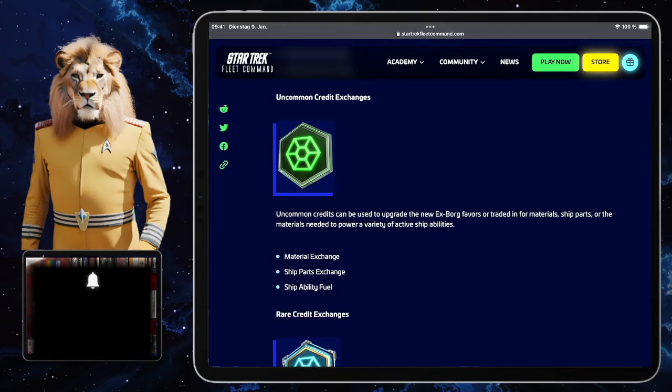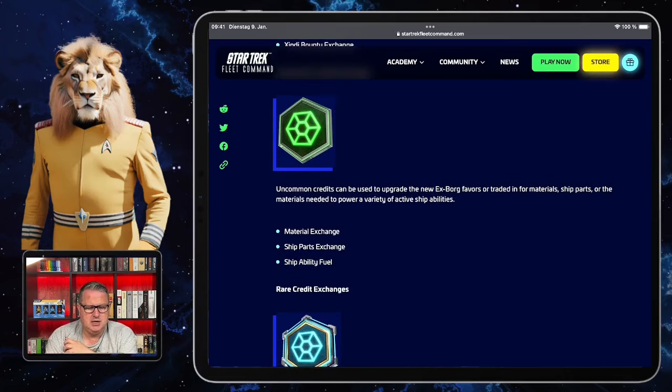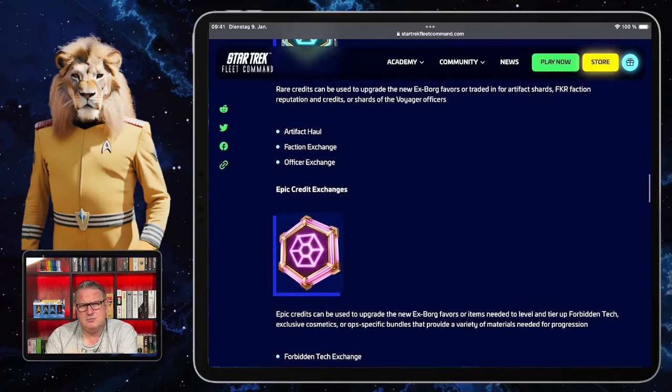Uncommon credits can be used to upgrade favors, or traded in for materials, ship parts, or the material needed to power active ship abilities — similar to the Bajorans. So there will be a material exchange, a ship parts exchange, and ship ability fuel. Rare credits can be used to upgrade the new XBOC favors, or for artifact shards for faction reputation and credits, or shards of the Voyager officers. The faction reputation exchange I never liked in other shops, but having another source for faction credits could be really nice.